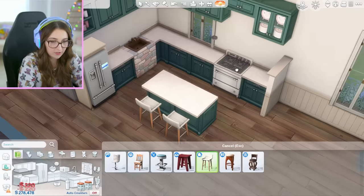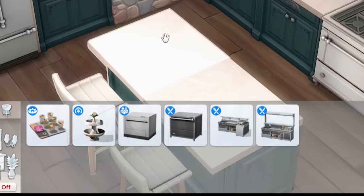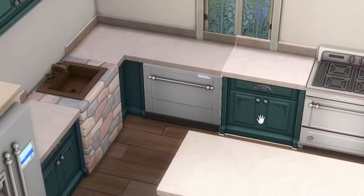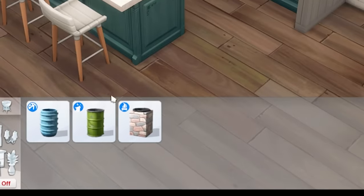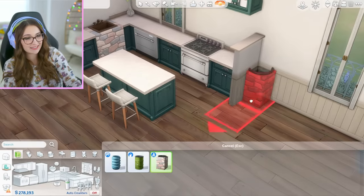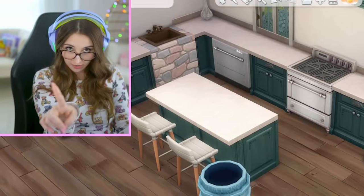Got some nice bar stools at least. That's good — trying to look on the bright side. No microwave. We do have a dishwasher, I guess I can put that in. Put some tall flowers in the corner to fill up the space. Nice trash cans — really excellent. No, I'm not putting a trash can in here. Get mad at me all you want, I'm not doing it.